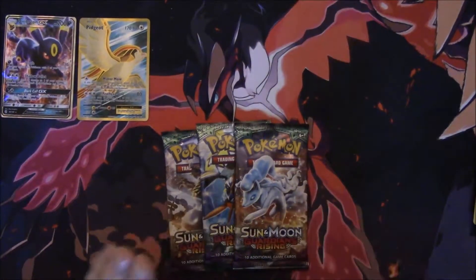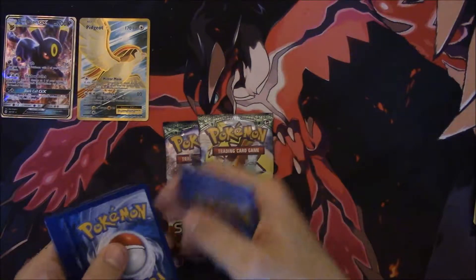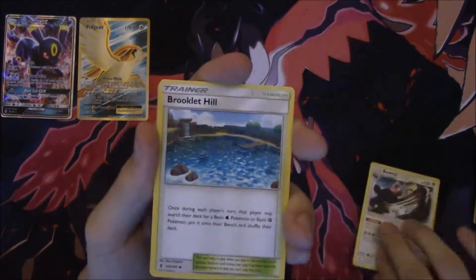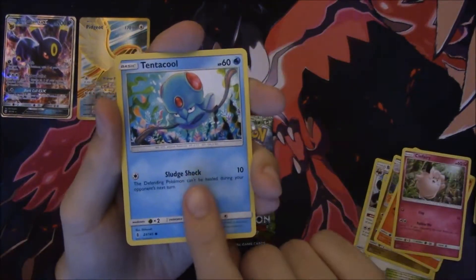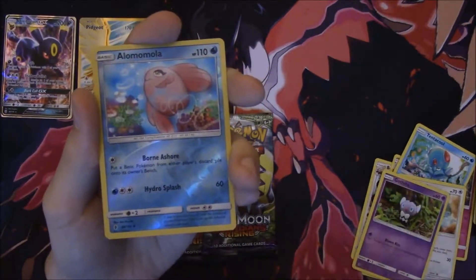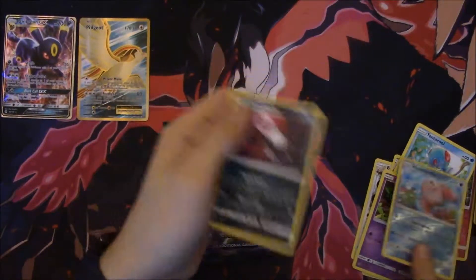Now we're onto the Guardian's Rising packs — maybe a Lele, who knows? Let's hope. We got a Bewear, Brooklet Hill, Litwick, Clefairy, Tentacool, Castform, Gothita, a Reverse Amoonguss, and Honchkrow — infinite damage Honchkrow.